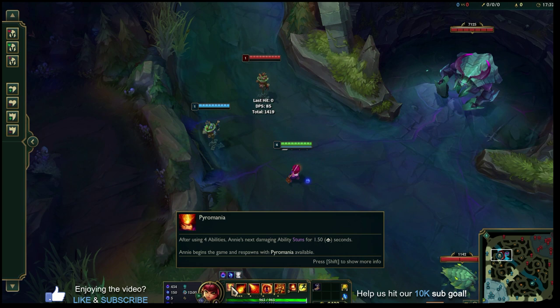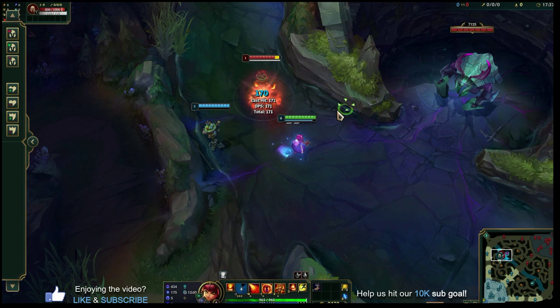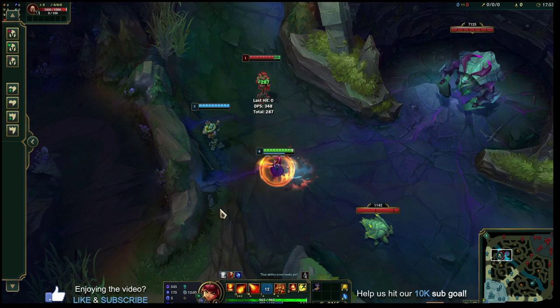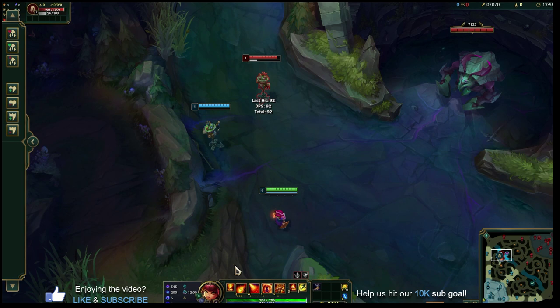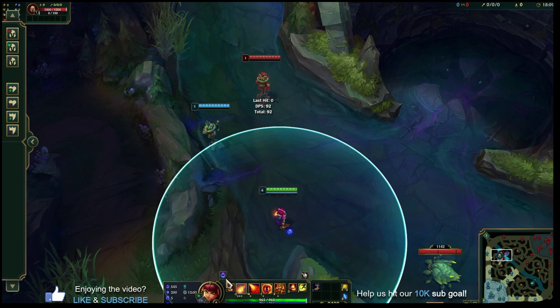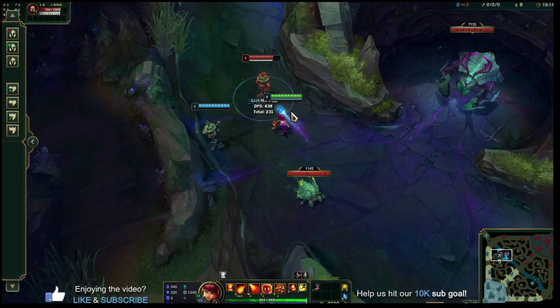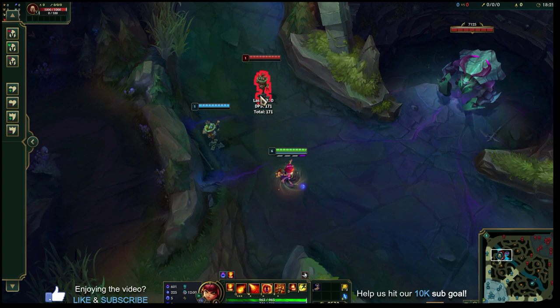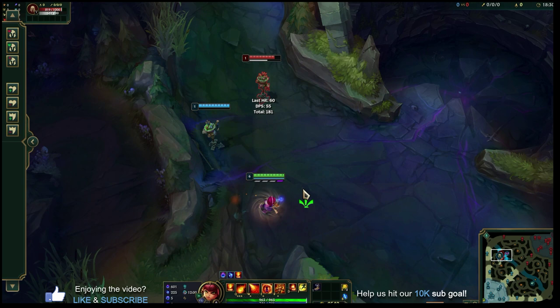The passive stun sets up teammates to jump in and kill, and it uses CC to land your own full combo and one-shot people. You'll know the passive is available from the counter under your health and mana bar — it fills up to four, and when you see that fourth slot, your next damaging ability will stun its target. Every time you respawn you have it ready, or every four ability casts. It has to be an ability — you cannot stun with an auto attack.